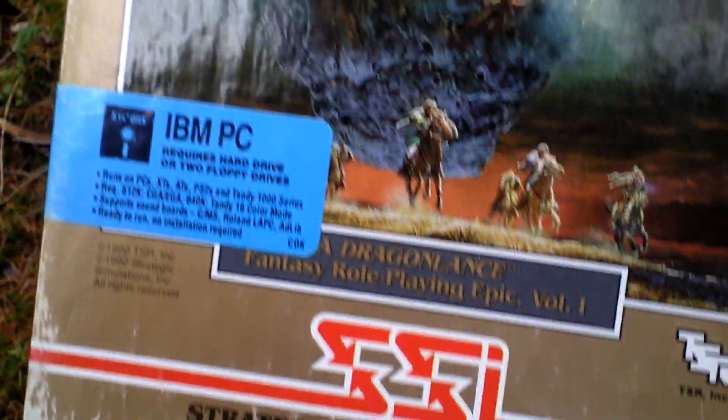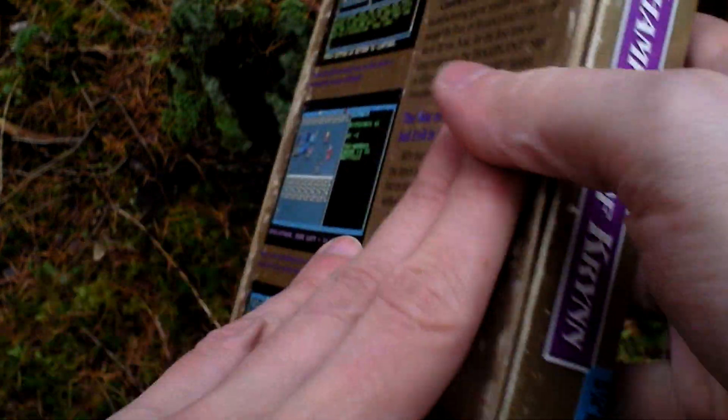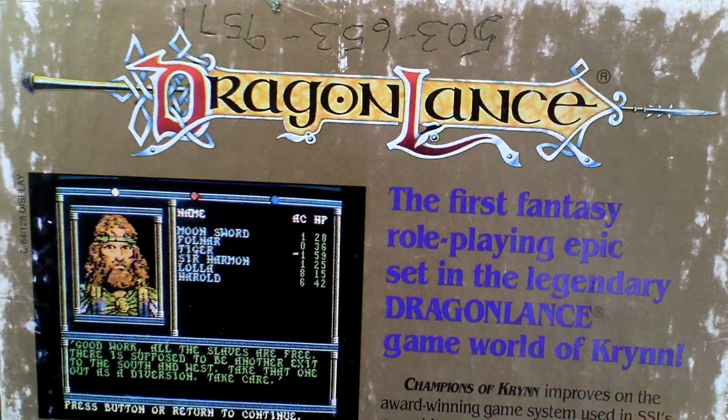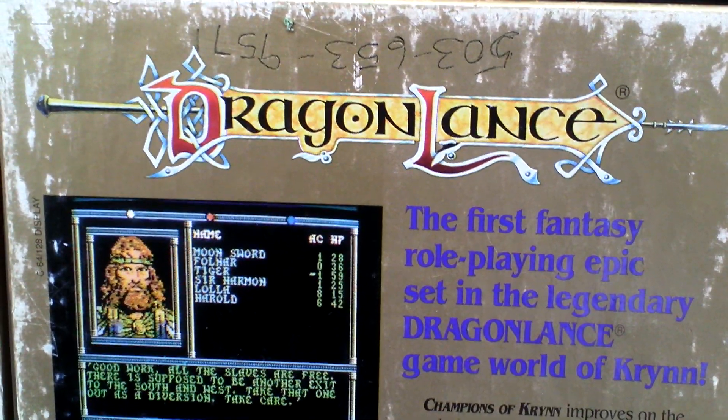Dragonlands. In the Dragonlands world the enemies are the Draconians. Those are something between human and dragon — something like humanoid lizardmen with wings.